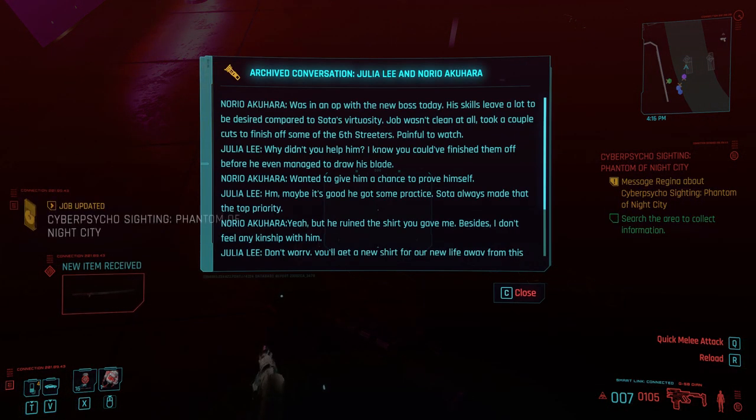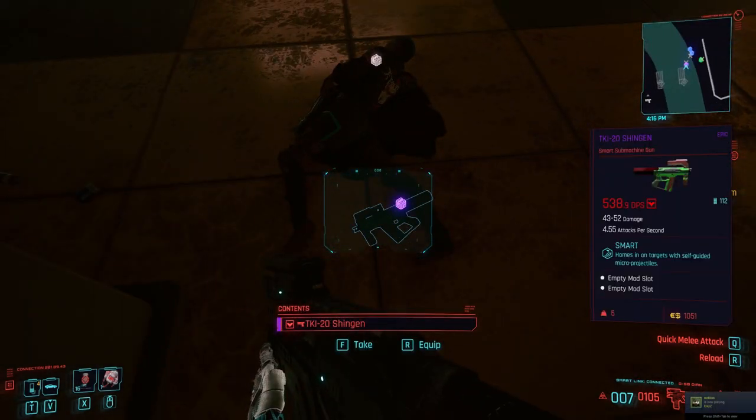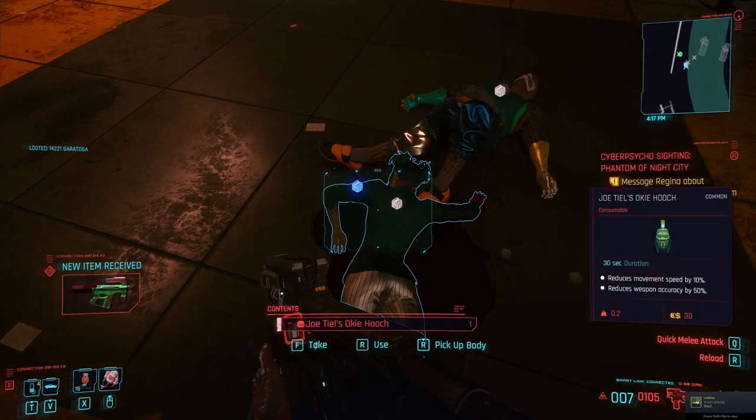What else you can do with it is if you put it in the stash in V's apartment, it will go on the slot in the wall and be shown there, as you can see in the thumbnail of this video.